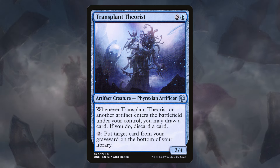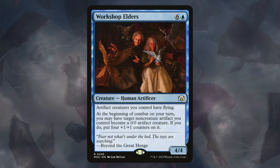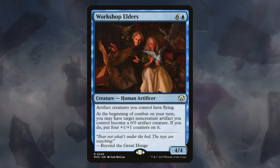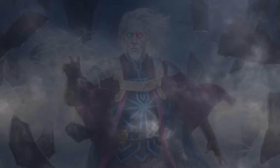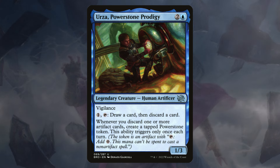Transplant Theorists give us a constant loot every time we play an artifact and let us get some of those cards back into our library. Workshop Elders is a 7-mana 4/4 Artificer that gives all of our artifact creatures flying so we can get in for damage, and lets us turn our non-creature artifacts — aka Power Stones — into 4/4s. That's some beats right there. That about wraps it up. Urza, Powerstone Prodigy may not be the Urza that we fear and hate, but it's another Urza — an Urza we can come to fear and hate.